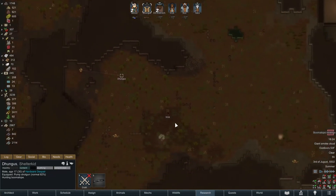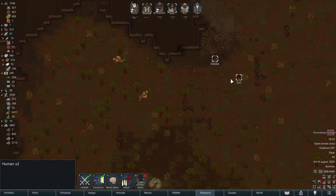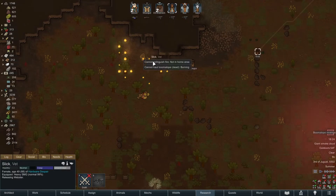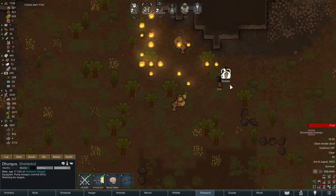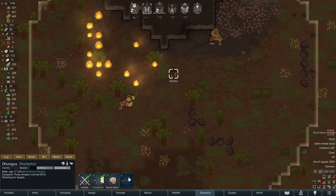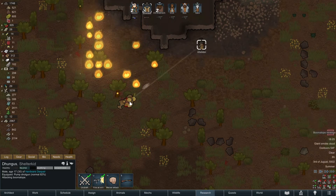Oh crap - I set these guys to hunt, I should have known better. Let's back them up a little bit. Dungus is rocking that shotgun - oh good shot Slick! Nice. Can they get these guys? Slick, can you pick that up please? All right we can deal with this, there are ways around this. Oh don't kill yourself Dungus, you're getting a little - hold on. Let's get Slick through here. Are you two a little close buddy? Stop there, now fire at the stupid thing! I need to micromanage these boomaloop hunts - that's what I should have done from the start.